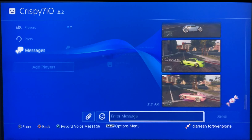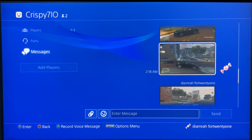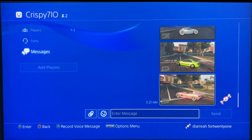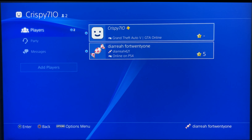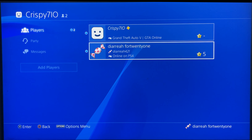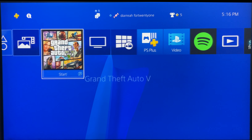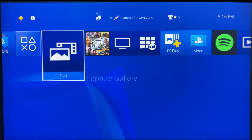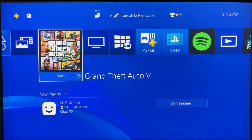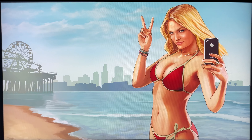This is the account that's going to be dropping the cars. All I've done is set up my MTU settings and transferred the file with all the modded cars from the USB storage device over to my PlayStation 4. I do have a message set up with my other account, which is currently sitting inside of a job in an invite-only session, and the MTU settings on that account are 800.